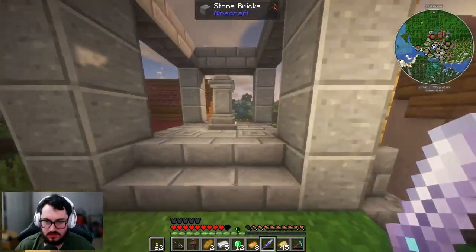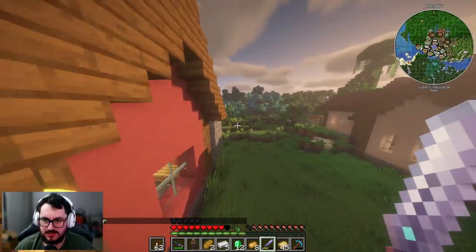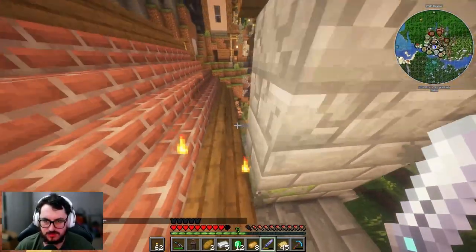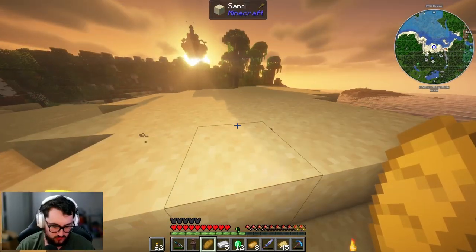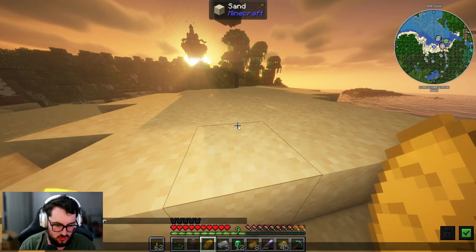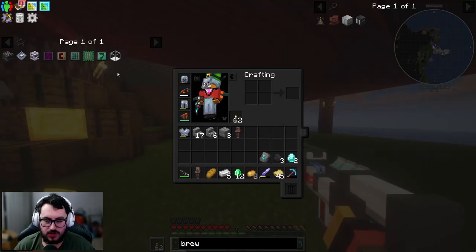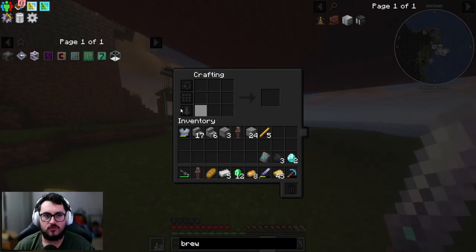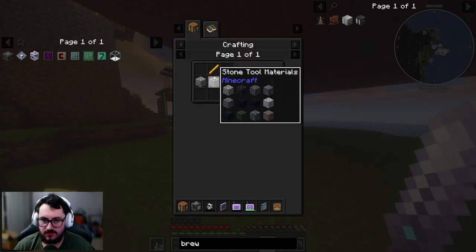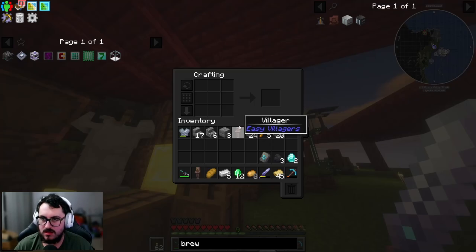There it is - look at that nice little waypoint! Hell yeah! I can actually get into waypoints at my house now. Going back to the sunset, we're going home real fast to say hello and put these villagers inside of trader jars so we can start trading them as clerics. Of course, what we need to have a cleric is brewing stands - I need two of them.